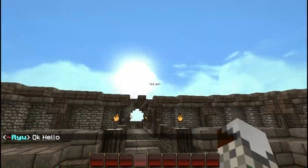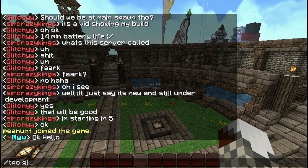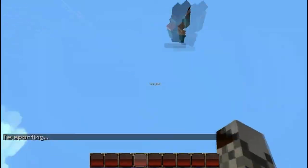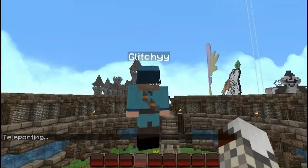There's Ryu. Where's Glitchy? Glitchy — okay, he's up here. That's Glitchy, he's an owner.